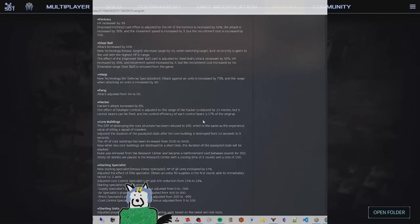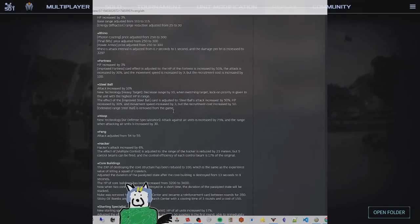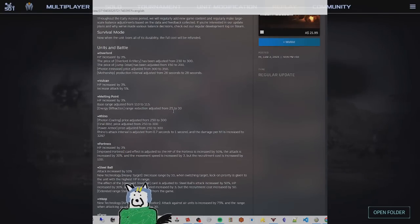There's also been a slight nerf to photon shielding - it used to reduce damage by 55%, it will now only reduce it by 50%, a 5% lowering of that effect. Hackers have had their attack increased by 6%, and I think their multiple control beam tech now only reduces range by 25 meters instead of 30, which I believe is a buff to that tech.